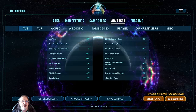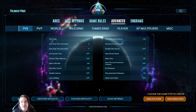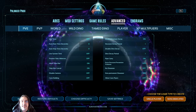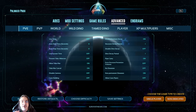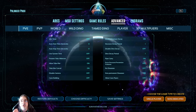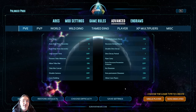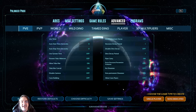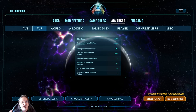Now let's go into advanced. For PVE, most everything is default, but there are certain things I've changed. Flyer carry — make sure that one is on, so you can actually pick up things with Argentavis, Quetzal, and so on. No diseases: I have that turned off by default, but I also have non-permanent diseases turned on. I want diseases but I don't want them to last forever or wipe out my base — I just want that disease to eventually end.